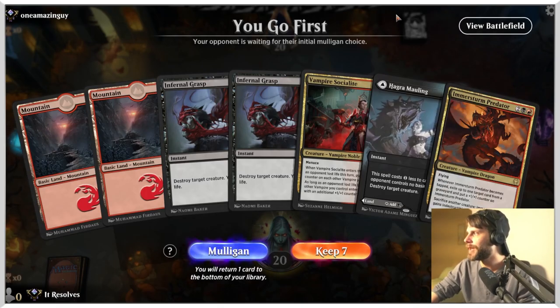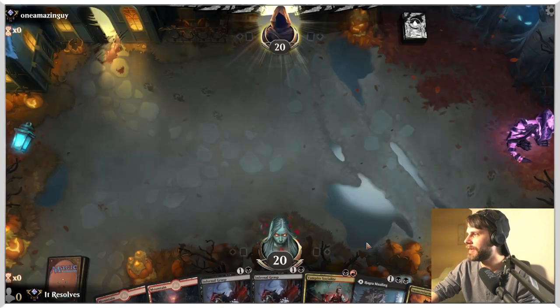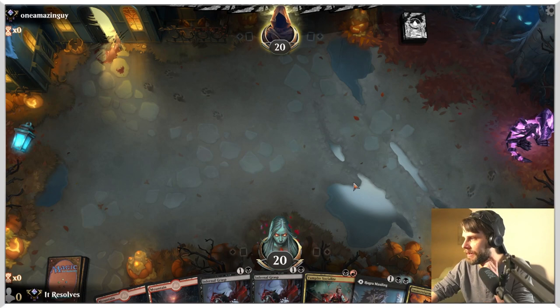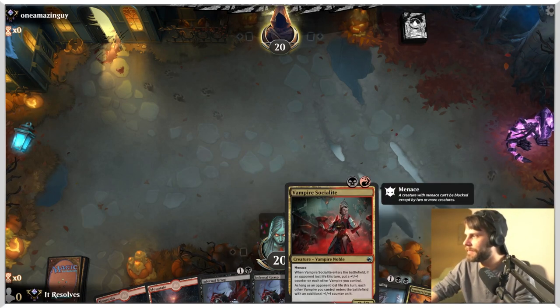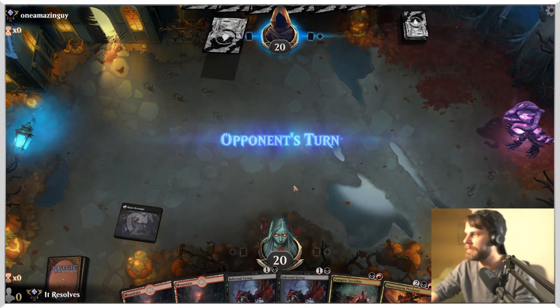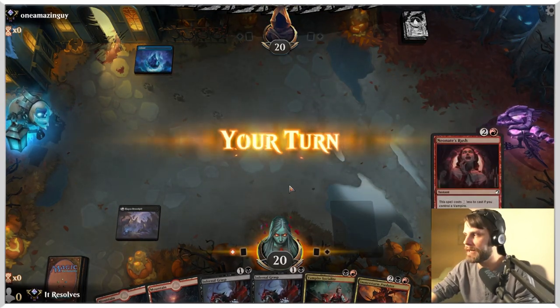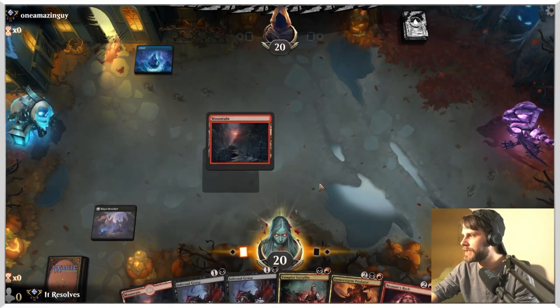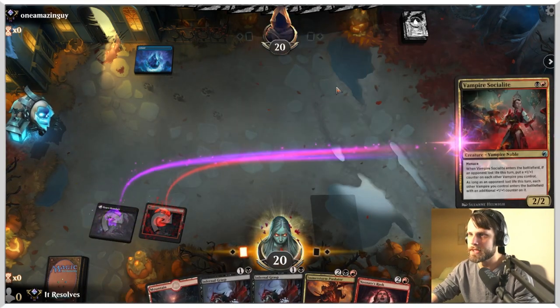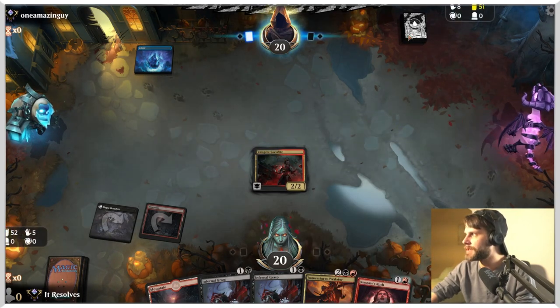All right, guys, here we are for game number two. I am going to keep this — thanks for that Hagrimawling. This isn't going to allow us to get the Socialite down as early as possible or hold up the Infernal Grasp. Either way, we're in okay shape here. We do have a goal to get to, of course. Let's go ahead and throw this out there — it does cheapen up Neonate's Rush, which is great.